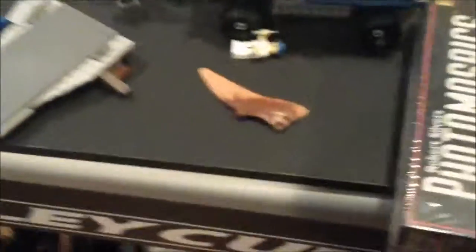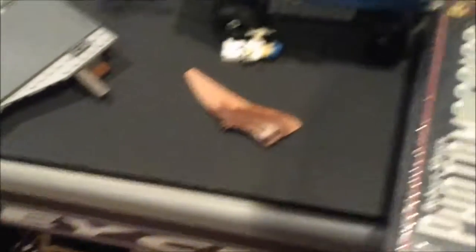Inside the Indominus pen. Over here is the ship for getting there. Here's a giant saw blade-ish thing — I don't know what that is. I have a vet truck, and there's a medic I made at the Lego store, and then like a little vet guy.